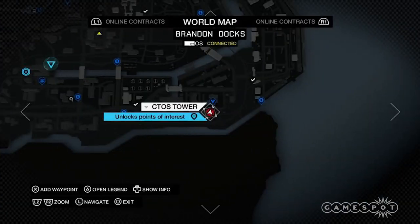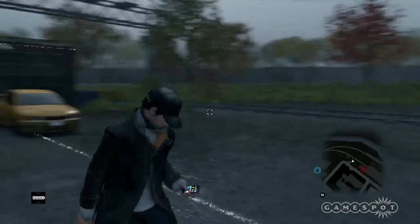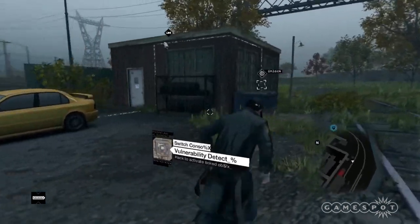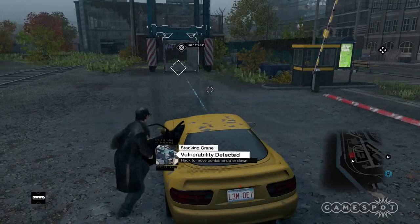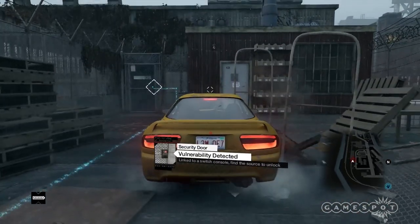Brandon Docks East. Starting at the entrance of the facility, look left to find a small single-story building and the unlock panel around the corner. If you're stumped, it could be because you find the carrier too far for a successful roof jump. So what else can help? Use a nearby car to help you jump far enough to reach the roof of the tower.